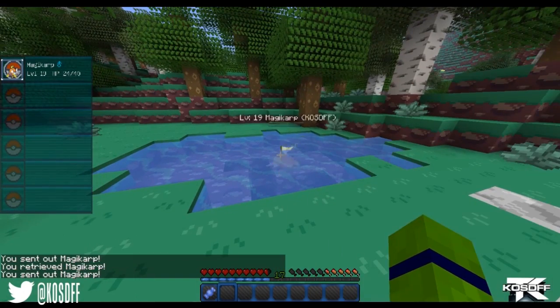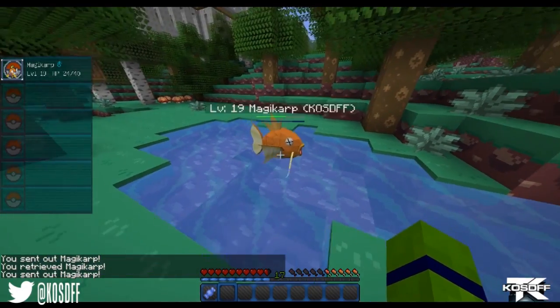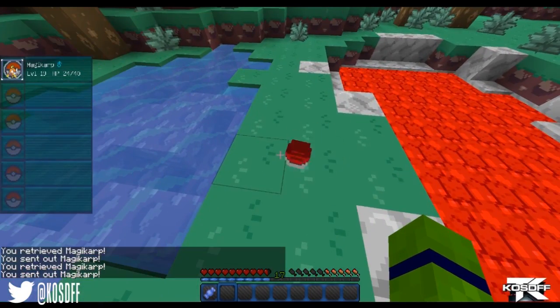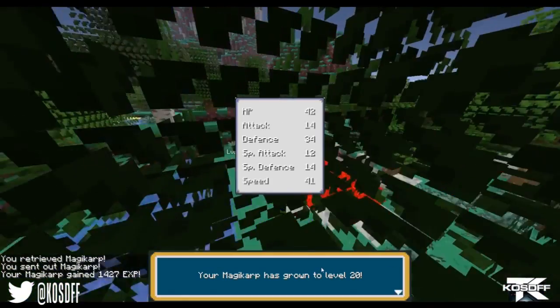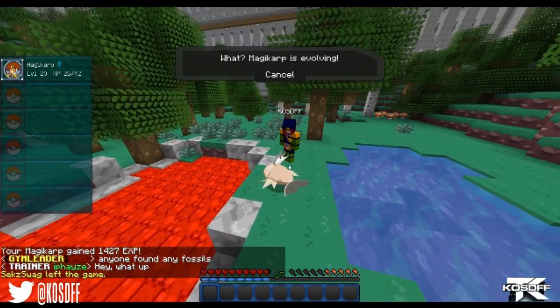He gets hit a couple times and then we're going to throw him back into the water. As you can see he's got a little X on his eyes, meaning he's like a dead or zombie Magikarp, so to speak. So I'm going to go ahead and put him right here — a little dead fish. I'm going to go ahead and level him up and you're going to see him level up into a pretty epic zombie type Pokemon.